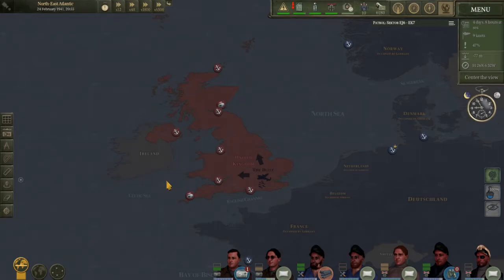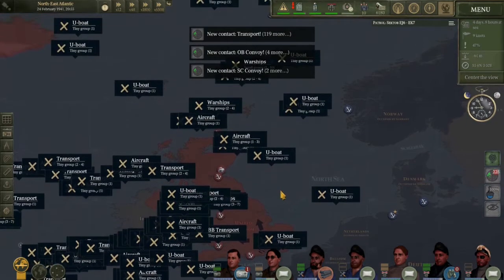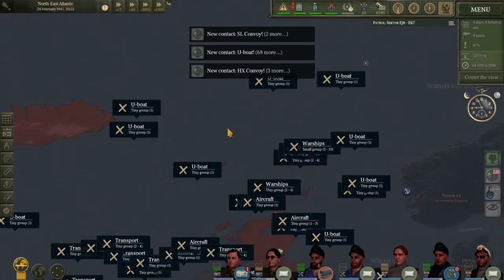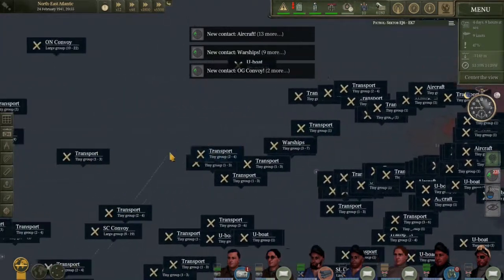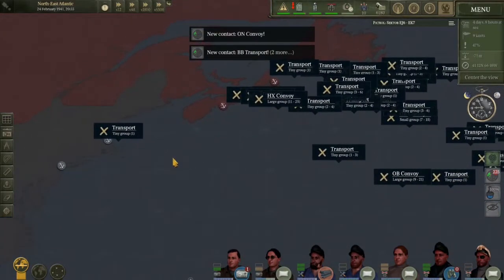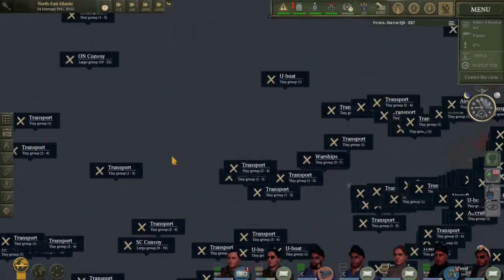I want to talk more about missions in a little bit as we progress through the video. Don't let me forget isomorphic algorithms — ISOs from the movie Tron. With cheats activated, right now we can see everything. These are all of the vanilla convoys and shipping lanes in the game.